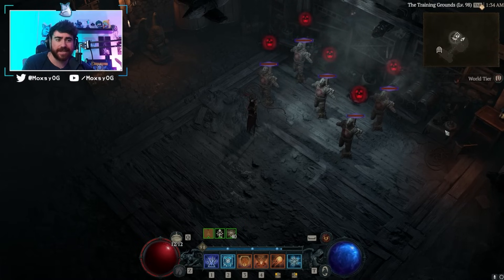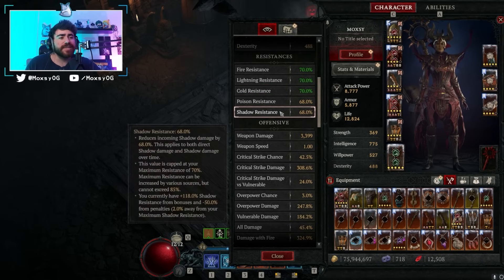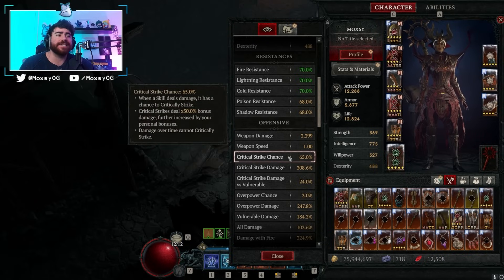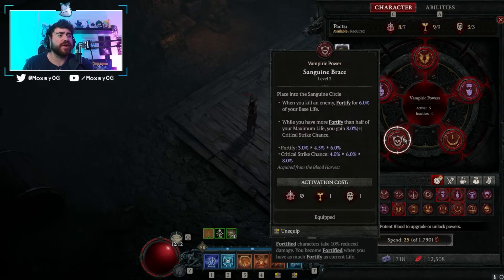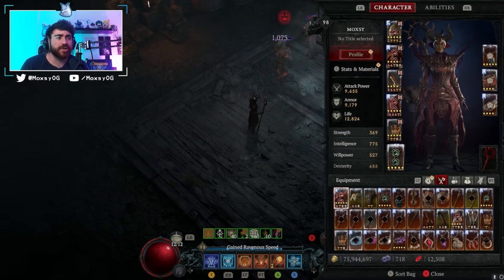Besides X'Fal's doing a lot of damage, this is a crit-focused build. I've removed all burn damage scaling — we are fully focused on crit damage and doing as much damage as possible with our fireballs. We've got some of the most ridiculous crit chance I've ever seen. I'm sitting at 42 percent crit chance normally; when I dash I'm at 65 percent. With Sanguine Brace fortifying us and giving another 8 percent crit chance on top, I was at 75 percent crit chance — which is just ridiculous.